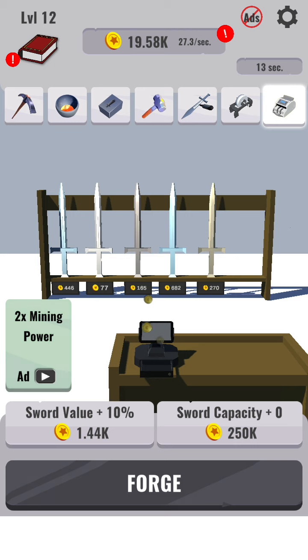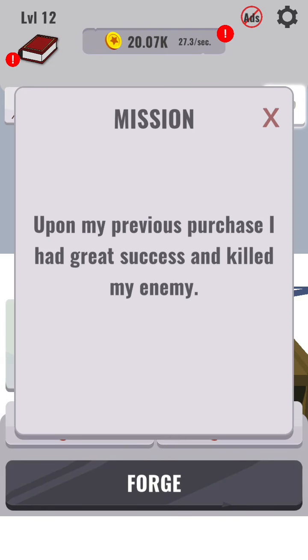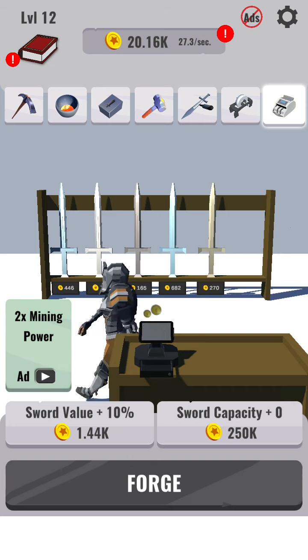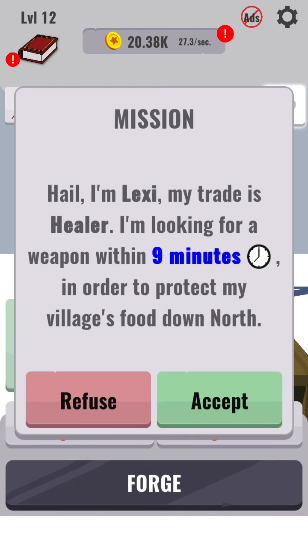Now let's see who this guy wants. In 10 seconds. Alright. Hello, my friend. Huh. Oh, hello. Lexium trade. My trade is healer. I'm going to protect my village's food.